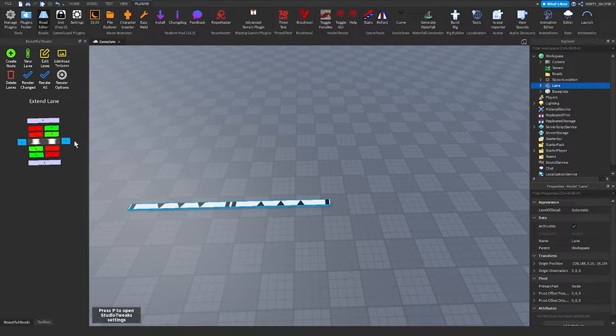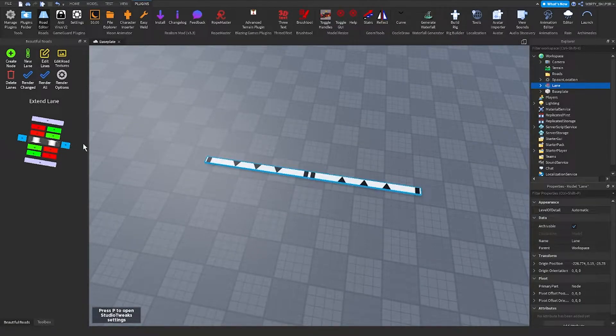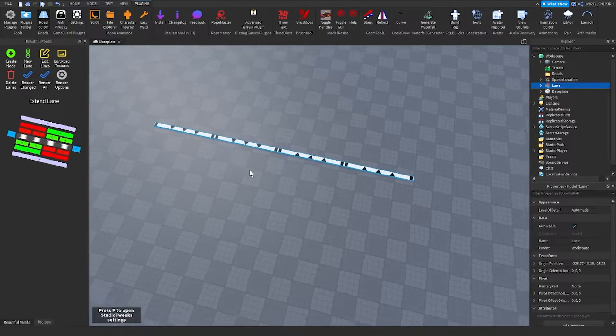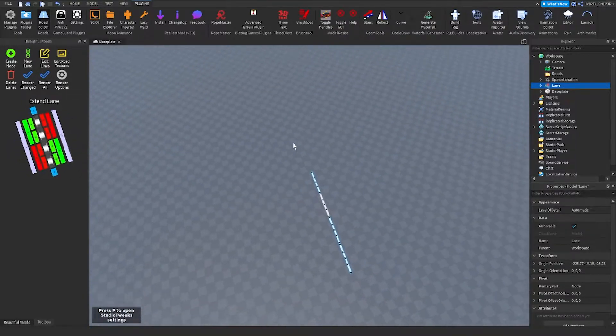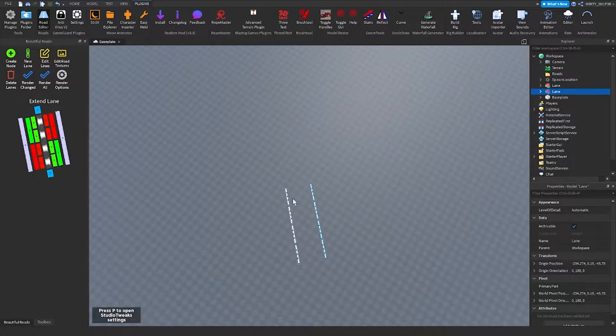...what you do is create a node. This is a two-way road, so if I wanted to make a four-way I've got these two blue buttons, and if I wanted to make it a road, what I have to do is press this button.